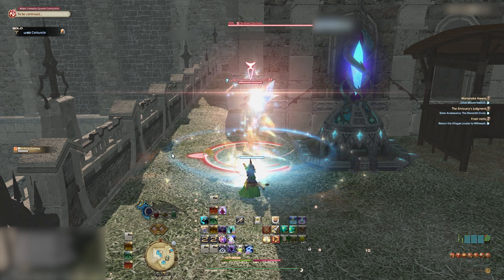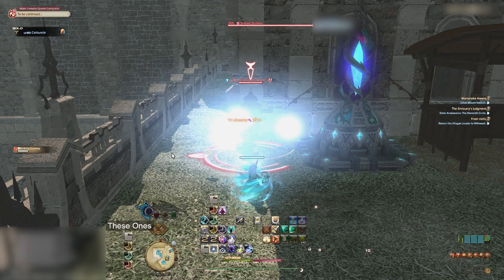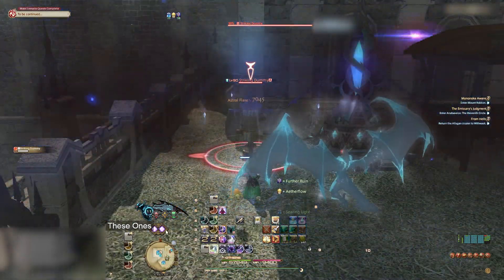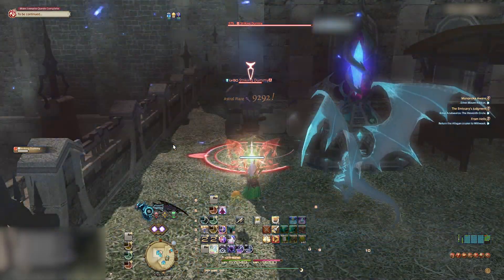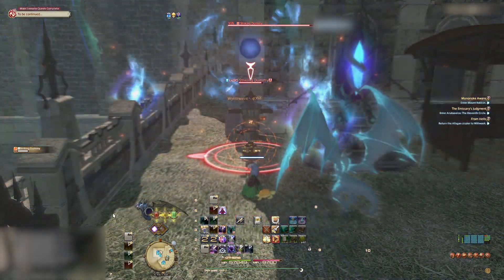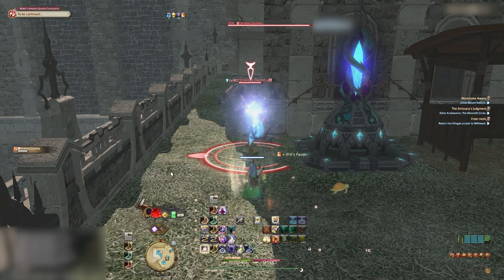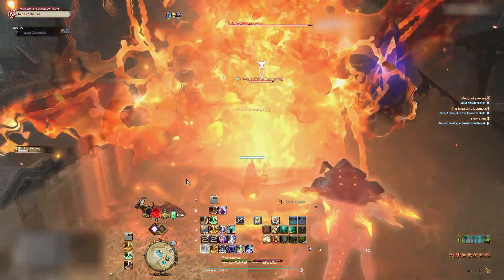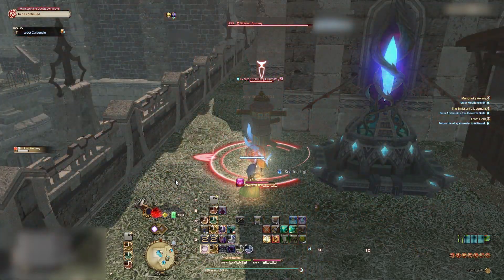I keep the 4 macros in a separate hotbar as bookmarks. In between each summon you can easily switch from single target or from one summon to another. You will lose a tiny bit of GCD time but it gives you a lot of flexibility in fights. There were only 3 times in P3s and 2 times in P4s where this was needed to not have the Ifrit gap closer wipe the party. Stop mashing right before one summon ends and click on one of the bookmarks and resume mashing.